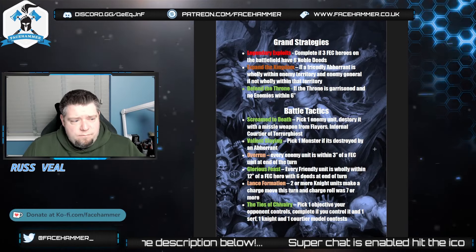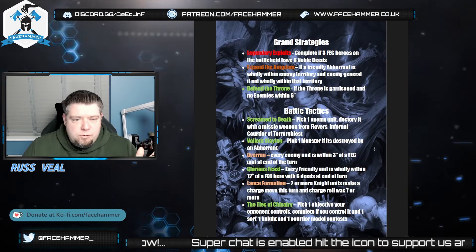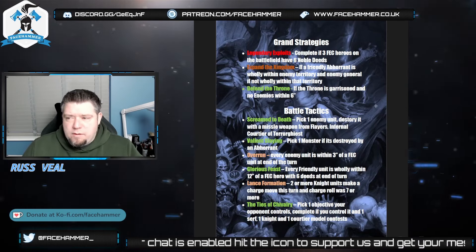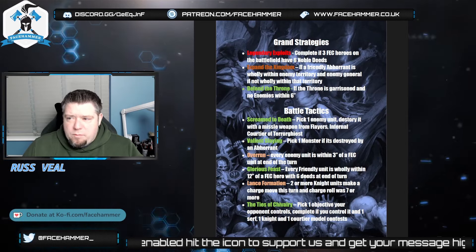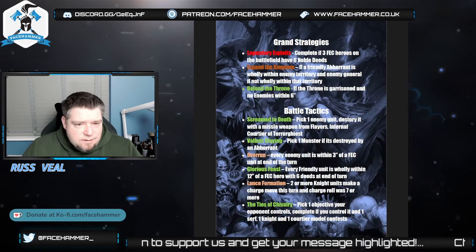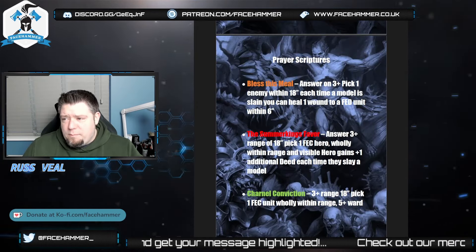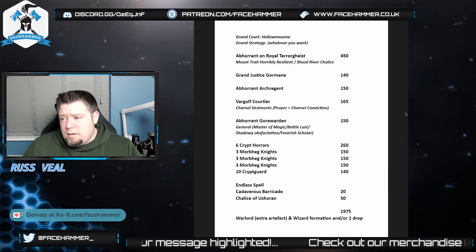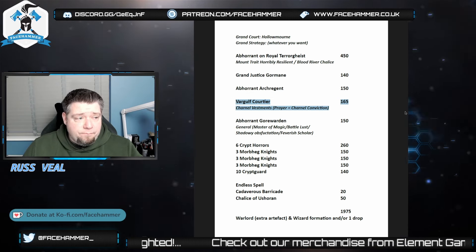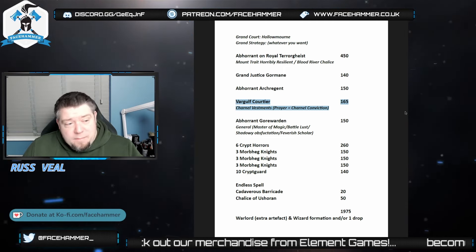That's why I quite like the Terrorgheist, because it does open some battle tactics up. If you take Ushoran, you're going to have to use your Arch Regent or something to try and get that off, or take Crypt Flayers. In terms of Grand Strat, Defend the Throne is probably the best one, but there are others in the handbook that are a lot easier - like having a wizard near the centre, which is fairly easy since most of your characters are wizards and you're going to be blobbing around the middle.